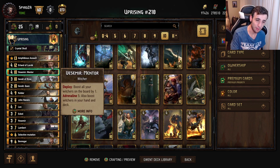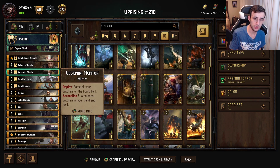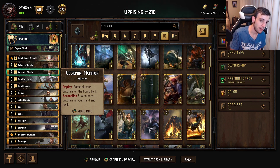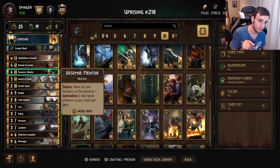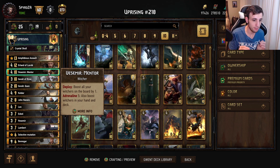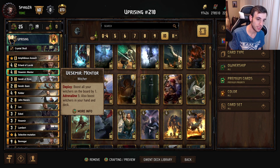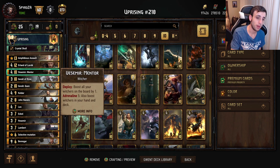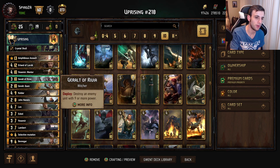Next up is Vesemir Mentor, which functions somewhat similarly to Erland. Instead of boosting all units in your deck, it boosts all Witchers on the board, in your hand, and in your deck by one — but it needs to be at Adrenaline 5 to boost Witchers in hand and deck; otherwise it only boosts those on the board. Always try to play this at Adrenaline 5 or lower. Another card you ideally want to play round one, though round three is fine too.